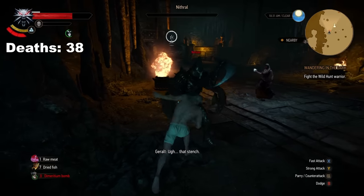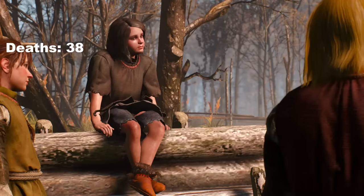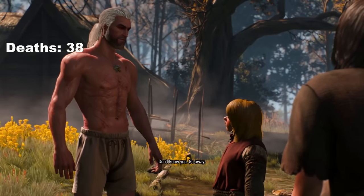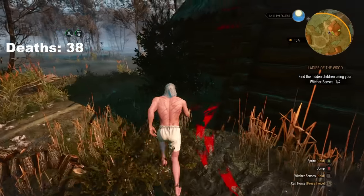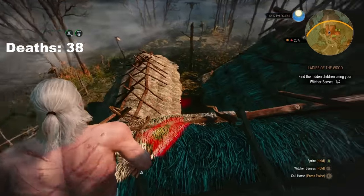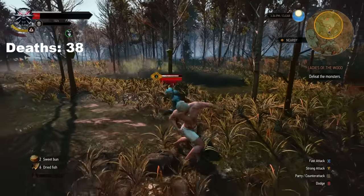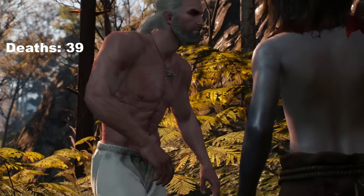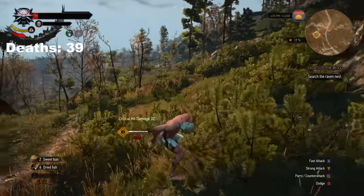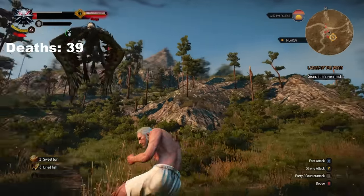With our newfound knowledge, Nithral went down and we could help the Baron for one last time by finding his wife. Entering into the swamp, we met a group of children that wanted to play hide and seek. Using our Witcher senses made finding the children incredibly easy, and we learned more about our boy Johnny. The path to Johnny was filled with drowners and water hags, but fighting them wasn't too much of a challenge — just time consuming. We found Johnny and had to help him recover his voice, which was protected by a bunch of mosquitoes atop a hill.